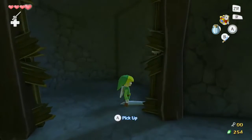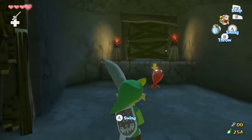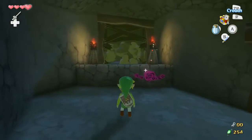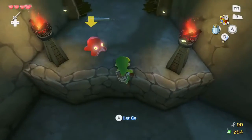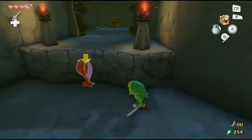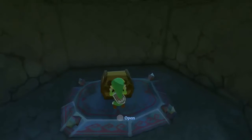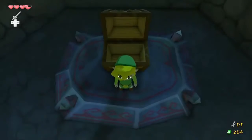Where's the sword? I shouldn't have thrown it. Go away — throw it. Red ChuChu gel, I don't mind if I do. ChuChu jelly — well, I guess that's alright. Here we get another small key. Good.